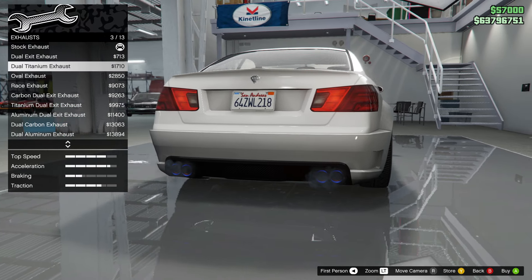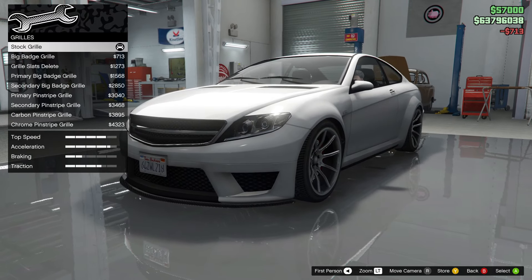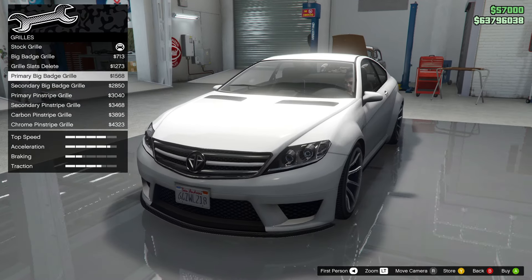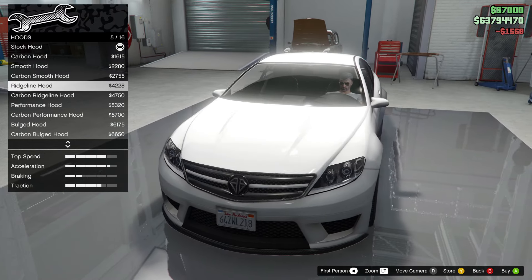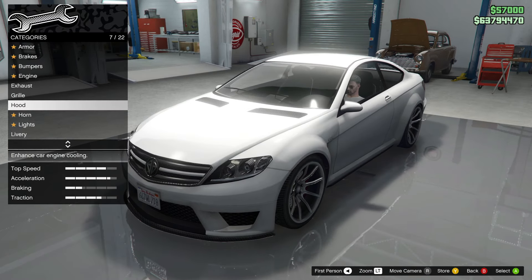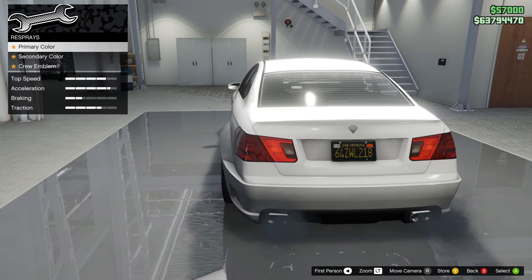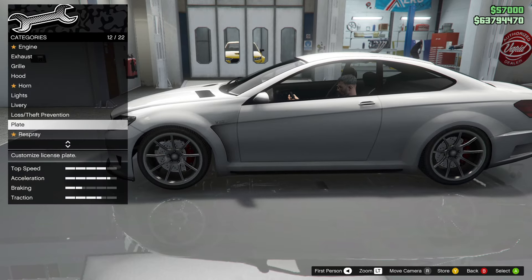I can get the big badge grille on this as well, because the stock one doesn't actually come with a badge, which I find a little bit weird. We'll go with the primary big badge grille — that looks quite nice. For the hood, we've got the carbon hood, carbon smooth hood, ridgeline hood, carbon performance hood. I'll make my mind up after I've put the livery and paint on. I need to get coverage on this because I stole it off the street. We'll keep the paint white — it looks very nice white.